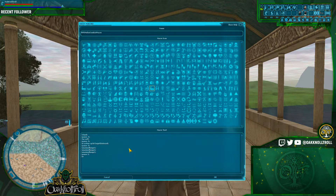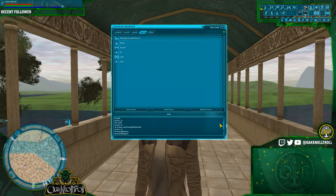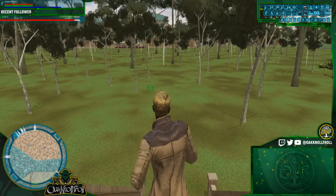Next, we're going to make the macro loop by adding a slash M followed by the name we gave it at the top. Then I'm going to click OK, drag it over to our hotbar after reviewing that it's correct. I'll hit CTRL+A again to close our command browser, then we're going to mount up and try to find ourselves a mob.